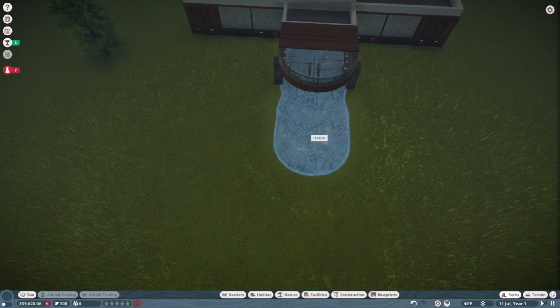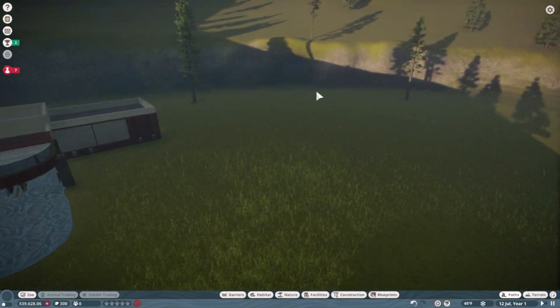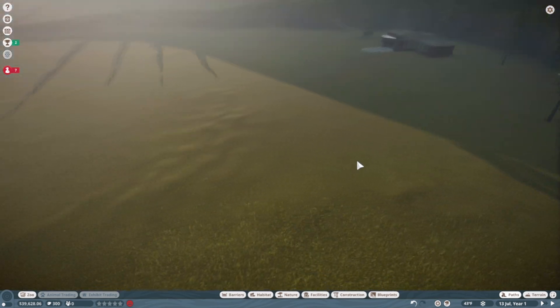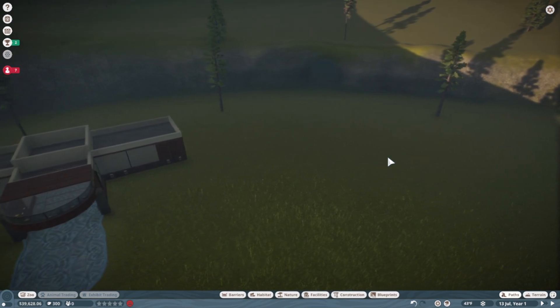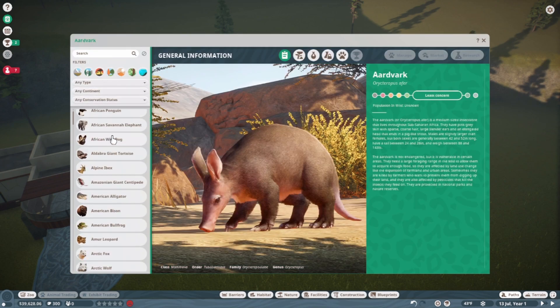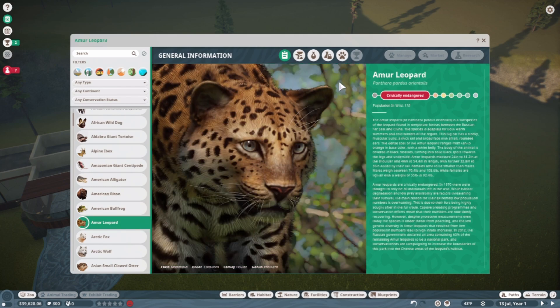So what I'm thinking is we're gonna do our staff buildings over here, and then I'm gonna put a habitat right here. It's gonna be Amur tigers — actually I think it was Amur leopards, that's what it was. Alright so we're gonna be getting these guys today.